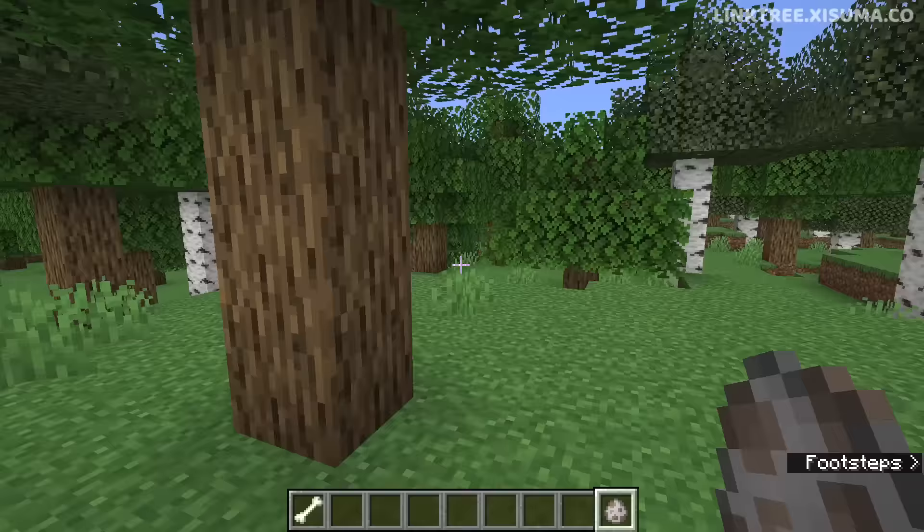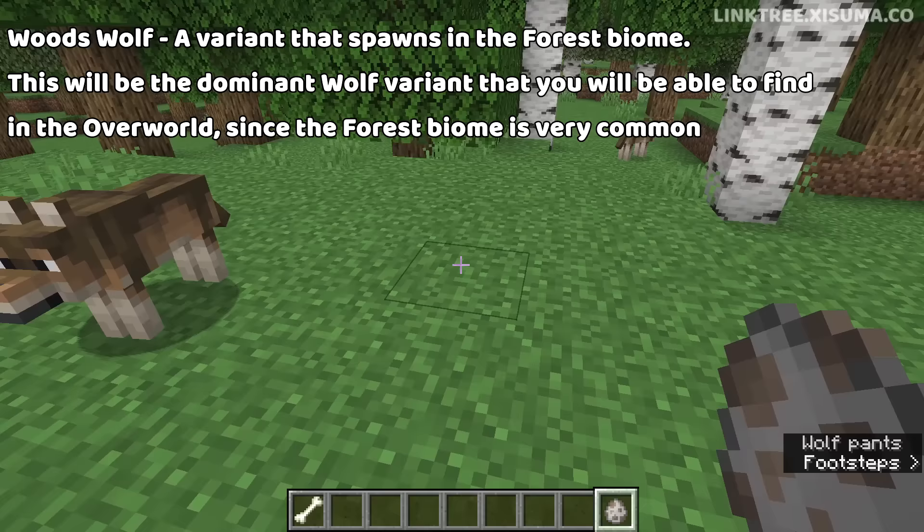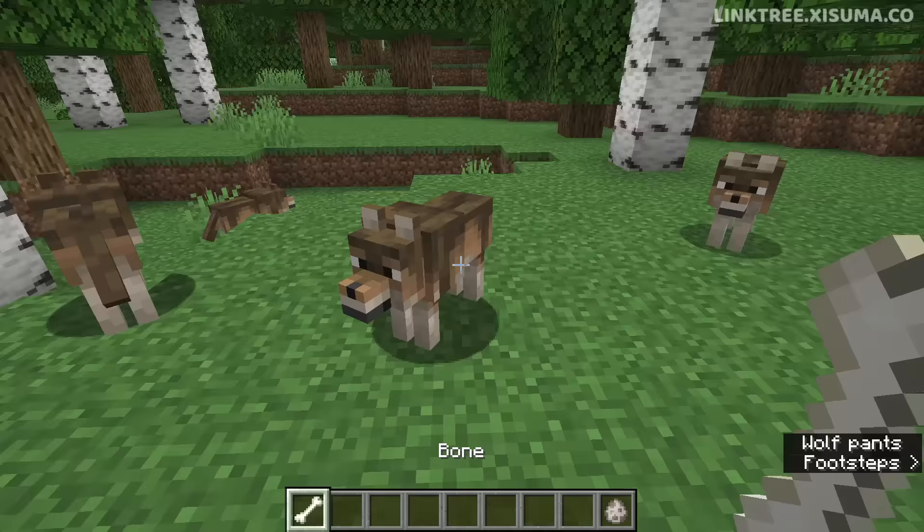Then in our classic Minecraft forest biome, we have the Woods Wolf, a variant that spawns in the forest biome. This will be the dominant wolf variant that you'll be able to find in the overworld, since the forest biome is very common. Let's go ahead and tame one of these friends.